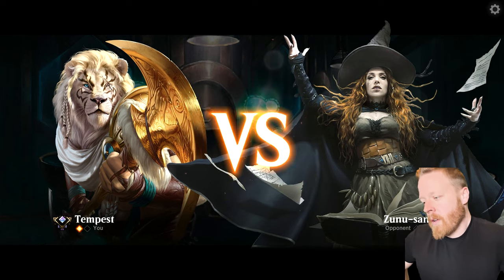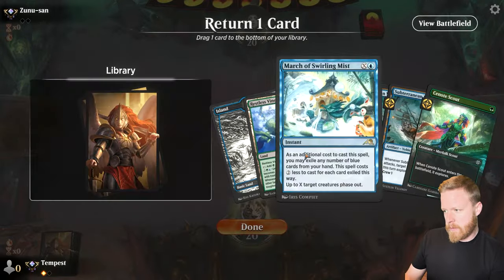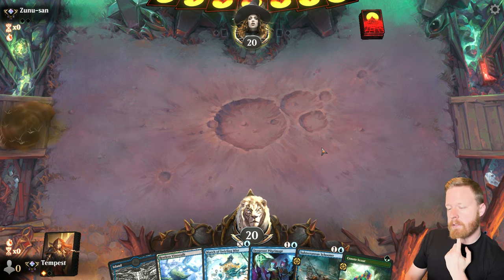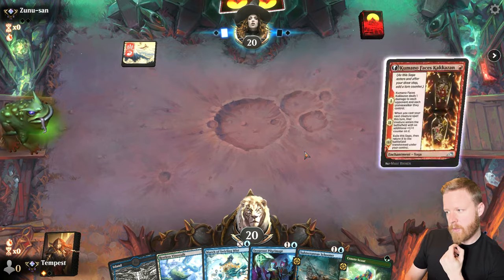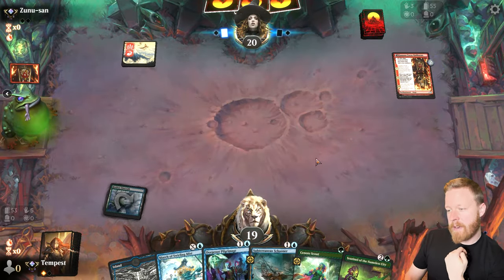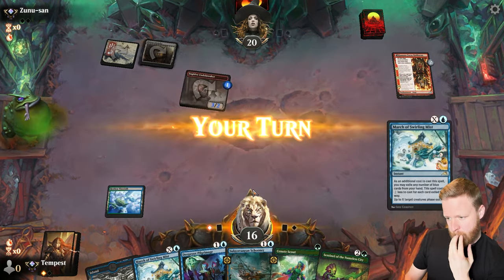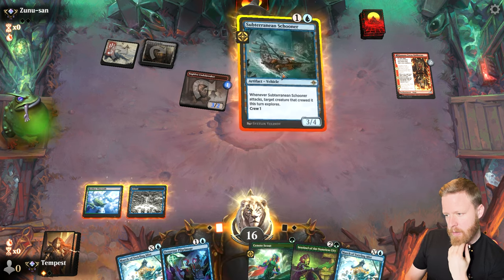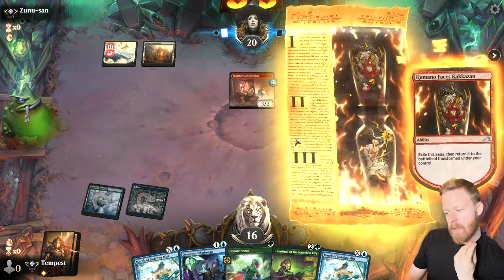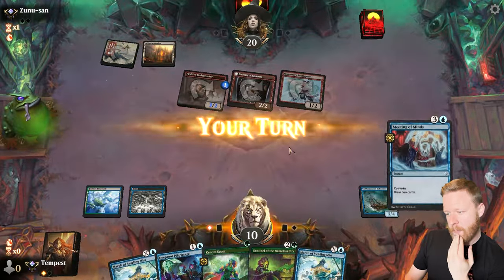One-lander that deals damage to us is a no-go. Let's put back one of our two Schooners. I want to draw a Forest off the top — that's the ideal. They mulligan a bunch. The red deck can still curve out and get me though. I'm going to put down the Schooner, take another hit from the opponent — a big hit actually. But then the Schooner can block pretty well afterwards. No land drawn.